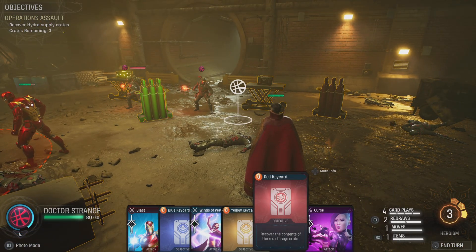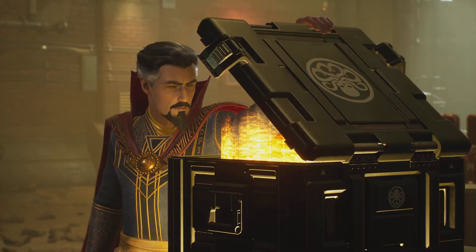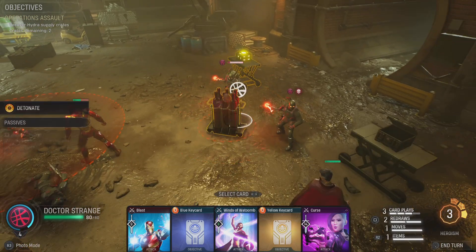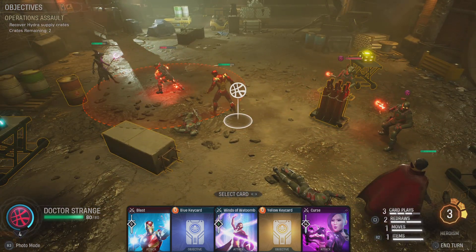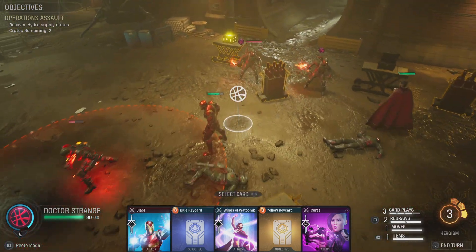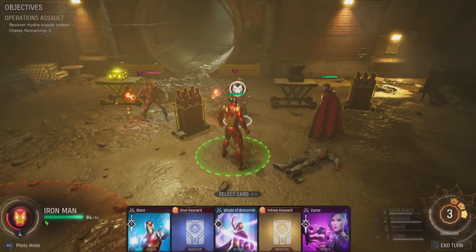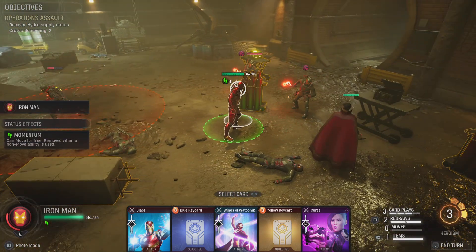Strange moves up to level 5 - let's have him open the crate. We've secured one. Now we have a commando and an elite at 24 health. I could have Iron Man push this guy but I need to move Iron Man out of the way first. He's the elite not the minion - I messed up, I didn't do my push, but at least I got out. It doesn't matter, we'll just blow him up.